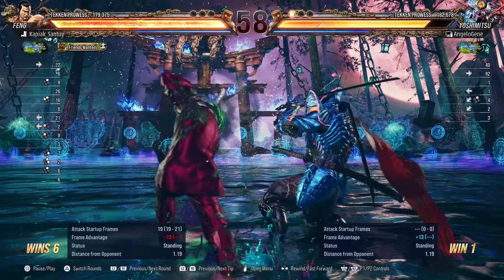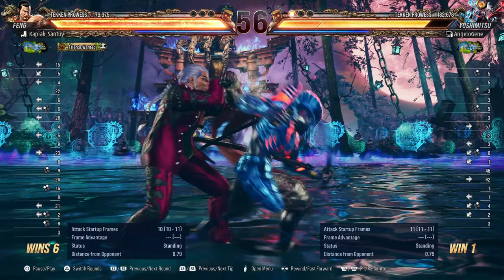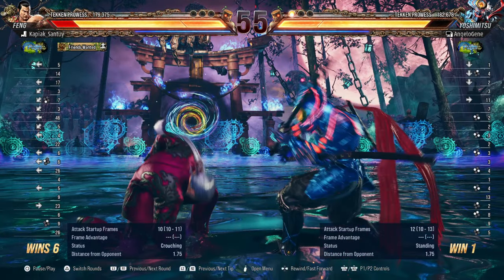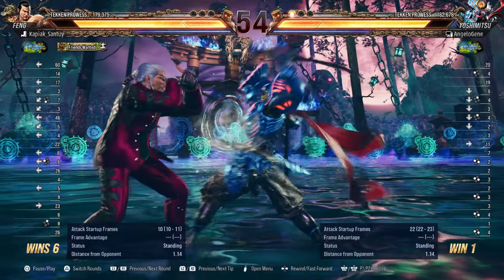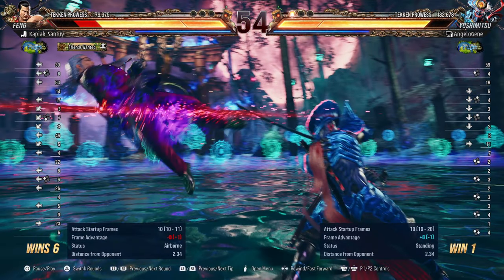After that you started doing it whenever Feng Wei goes into back turn stance and uses the power crush move, which is minus 13 on block — so you can punish it with either down forward 1 into 4, 1-1, or 2-2. Using 2-2 to immediately punish Feng Wei's back 1 was a smart idea. Try to build the muscle memory so that once you get the flash you go into back 2-2 or down forward 1-4 for a hit confirm.